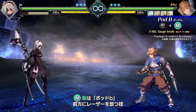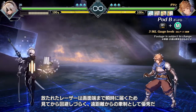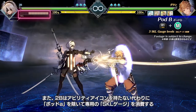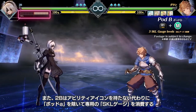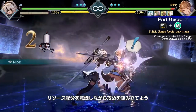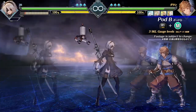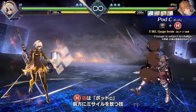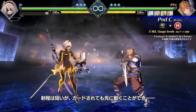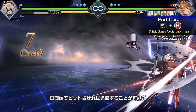Medium is Pod B, which fires a laser. The beam is immediate and extends to the corner. Minimal time for reaction makes it great for long-range pressure. However, unlike Pod A, this skill will deplete your skill gauge. Recommendation: use discretion when expending your resources. Heavy is Pod C, which launches a Missile Flurry. Its range is limited, however it retains advantage on block. A successful hit in the corner could even lead to a follow-up.